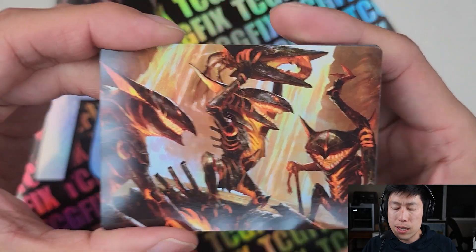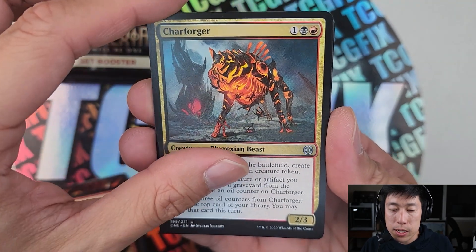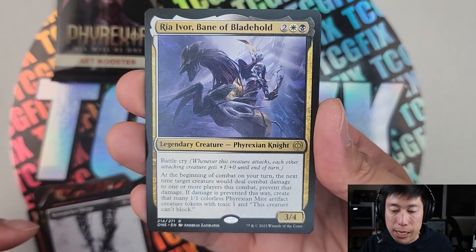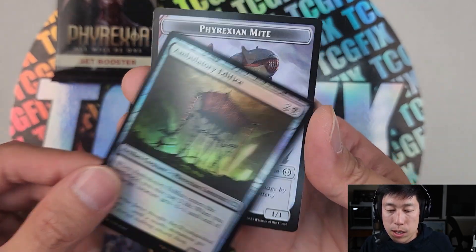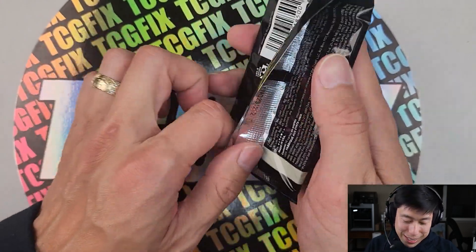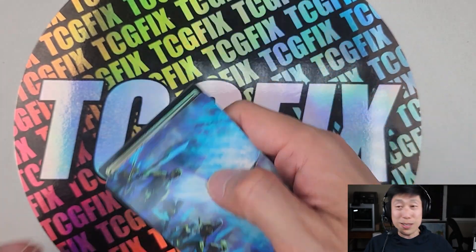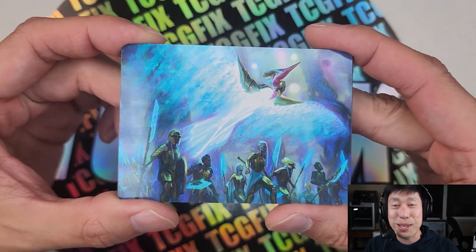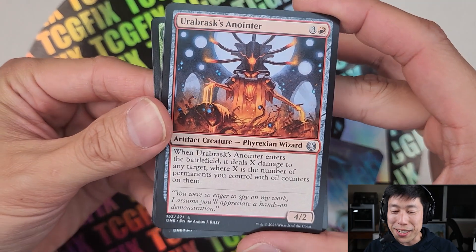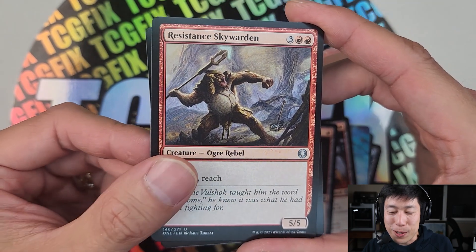Exuberant Fusaling, and Rhea Ivor, Bane of Bladehold, and the Edifice. Last pack, here we go. Thank you Davi for letting me open this box and experience these beautiful lands and beautiful cards — even though you didn't sponsor it, you bought it from the game parlor. I appreciate you very much for letting me share it with the world.